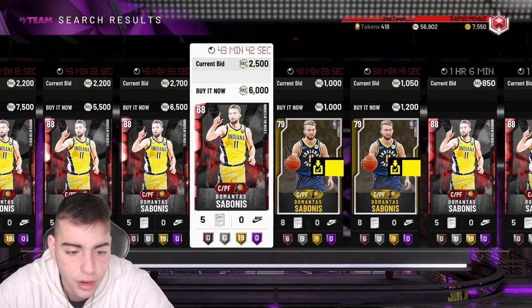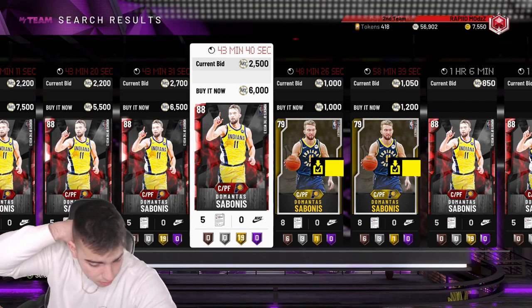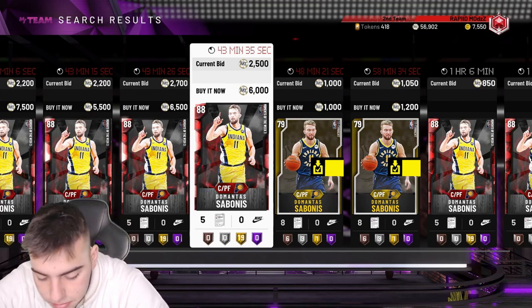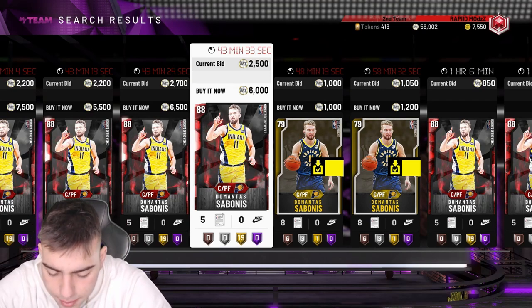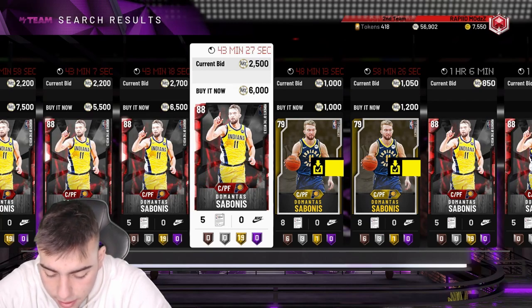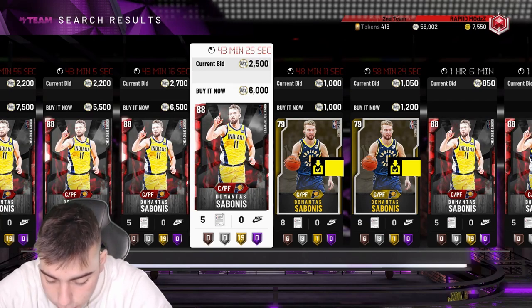Fred Van Fleet deserves an amethyst — his jump shot is money and he's probably gonna have a 95 three-point rating. I would love a Fred Van Fleet amethyst. SGA — Shai Gilgeous-Alexander — has dropped 27-4-1, 32-3-5, and 30 points.